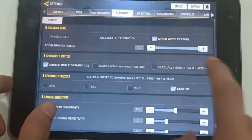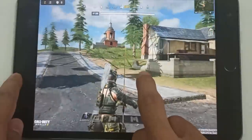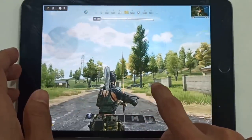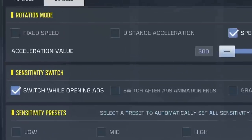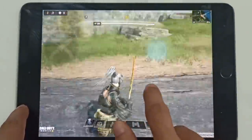To explain speed acceleration even better, I'll show you two examples. First, I'll make a very short swipe but super fast, and as you can see the rotation went crazy despite the short swipe. And if I make a long swipe at slow speed, the rotation is way less than the previous one. Finally we have fixed speed — this one will always remain the same no matter how fast or how far you swipe.